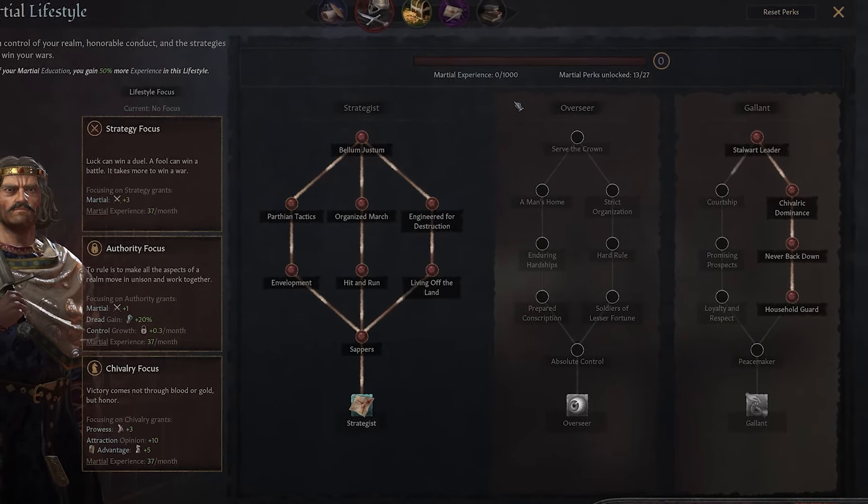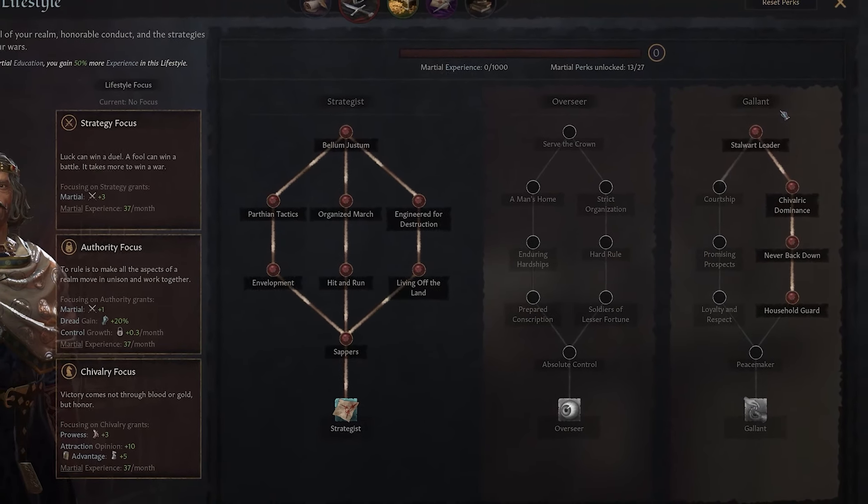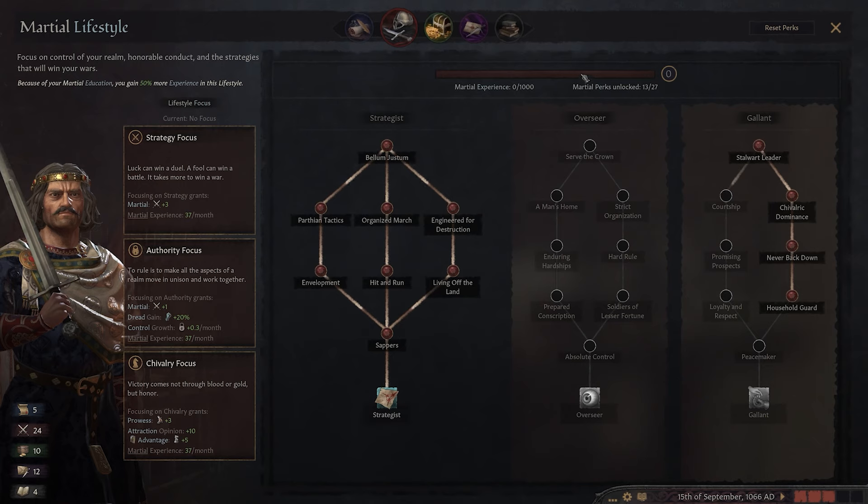Martial is divided into three sections. Strategist essentially gives you lots of buffs and bonuses for your army for defeating your foes. Overseer is all about management of your troops at home and giving you better control over your lands once you've conquered them. And Gallant is all about improving your knights, with a few bonuses for romancing the ladies of your court. Across those three core pillars, you can tailor your martial character to suit your own campaign.